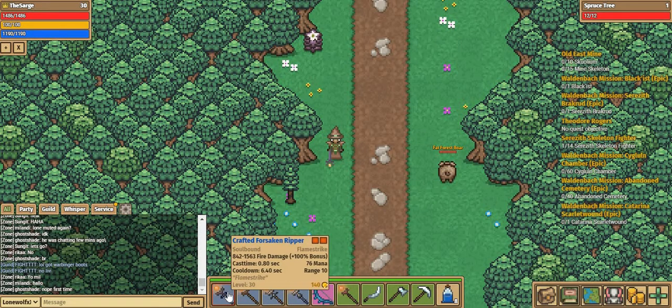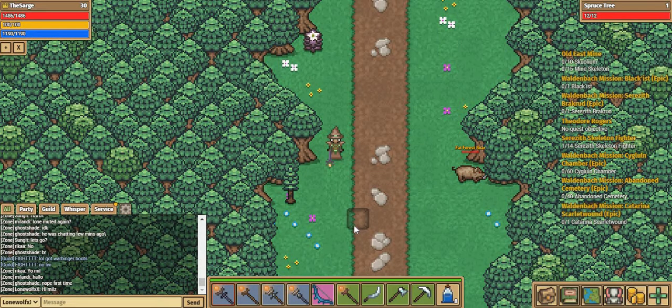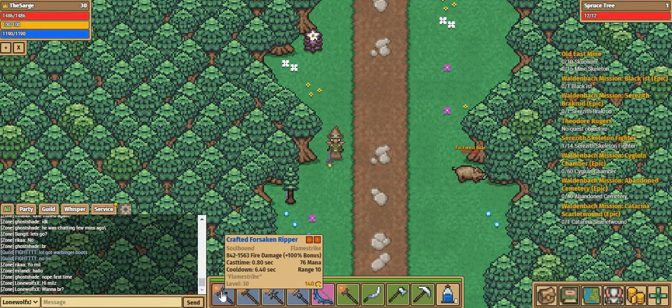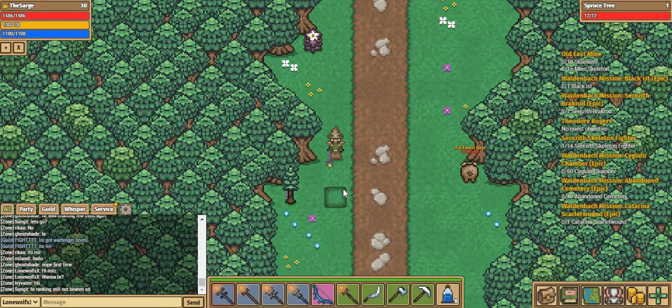The Crafted Forsaken Ripper requires two dots, does roughly 1000 damage — 1500 on a good day — with 10 range and 76 mana. This is a big upgrade from my Suffulsion which I got from Windsor Hold; that did 1200 damage at a similar mana cost, so this is around 300 more damage at max. It also doesn't have a long cooldown so I can just spam it, unlike my Execution which I'll get to in a second.